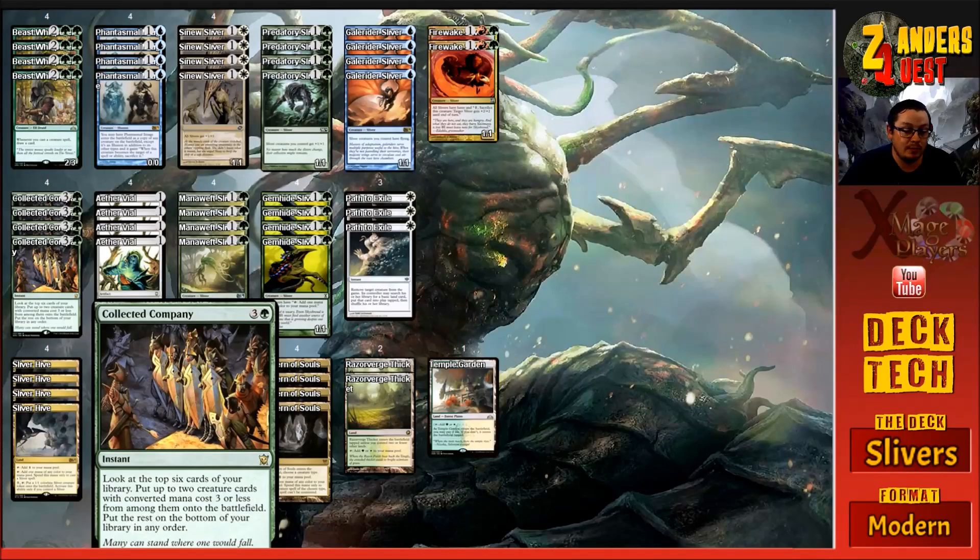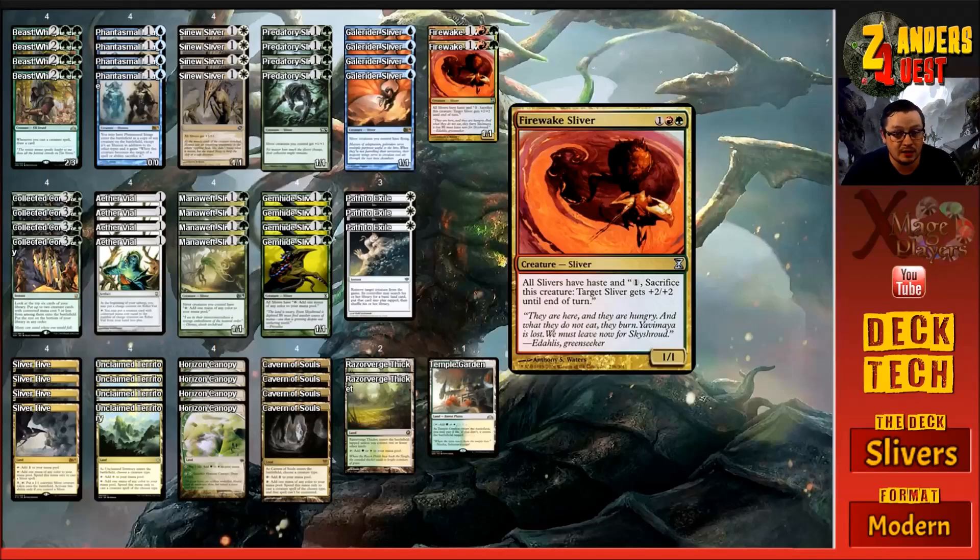One of the big things that enables the deck is the two copies of Firewake Sliver, which costs three mana - one red and one green. It's a one-one Sliver with 'all Slivers have haste' and 'pay one, sacrifice a Sliver: target Sliver gets plus two plus two until end of turn.' So if we've got a heap of Slivers attacking and they block some of them, we can sacrifice the ones that are getting blocked - the ones that aren't important anthems - to buff up the ones that are getting through. The haste is really relevant because we can Collected Company on their end step, get Slivers out onto the battlefield with Firewake giving them haste, and they can swing in the turn they come in.